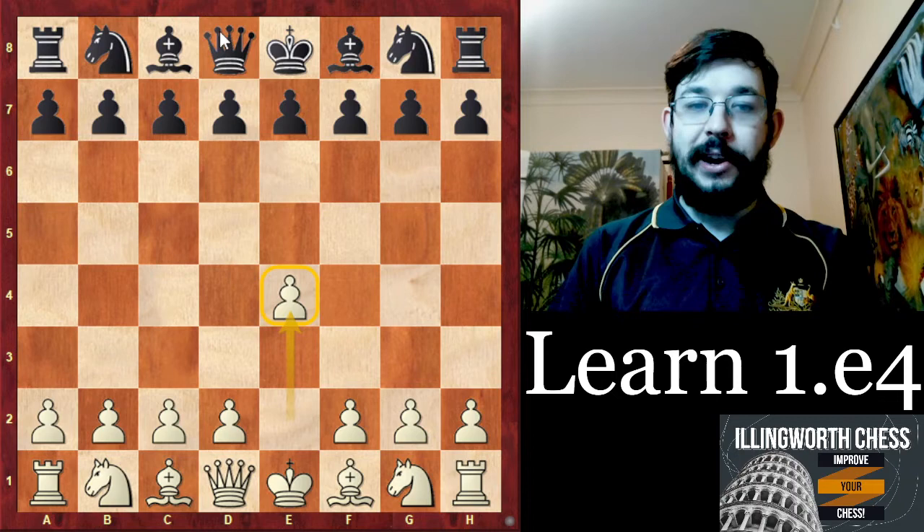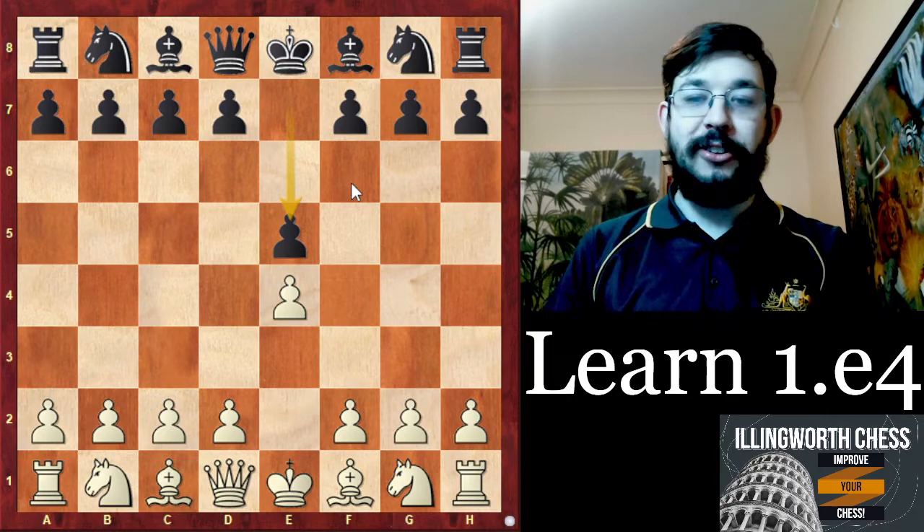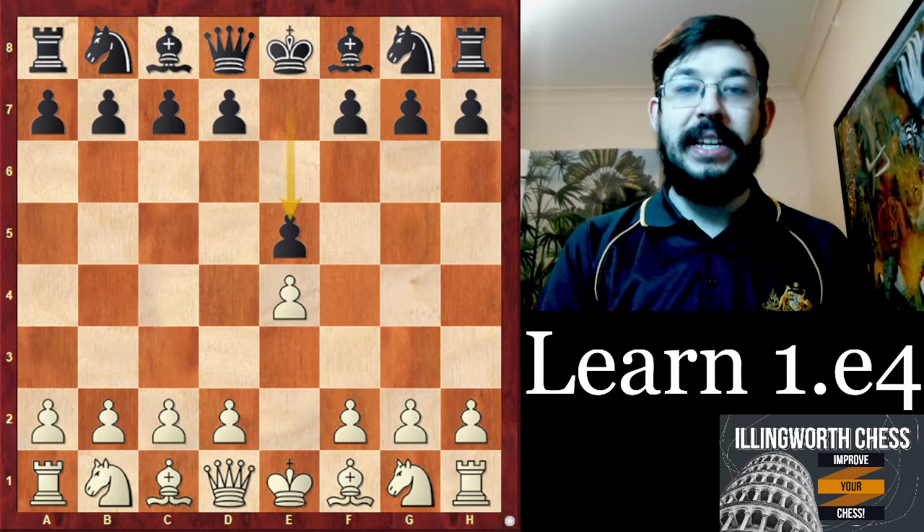To start this repertoire, we're going to look at a game played between two great Russian players — one of the young Russian talents, Artemiev, playing as white against former world champion Anatoly Karpov in a blitz game in 2021.